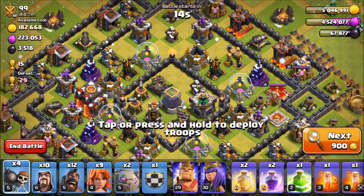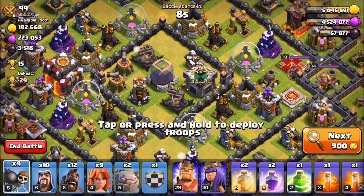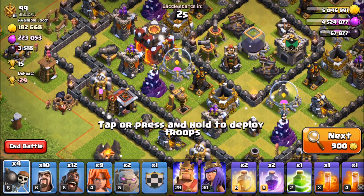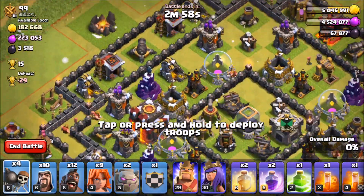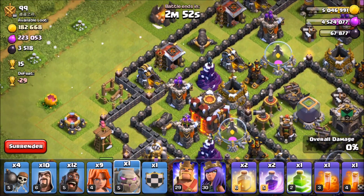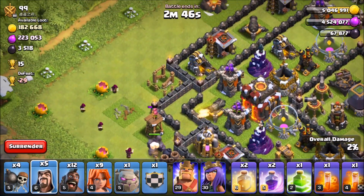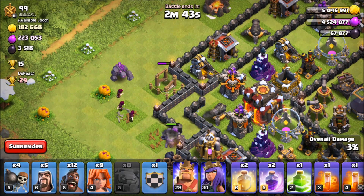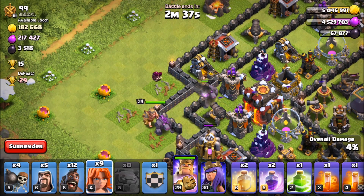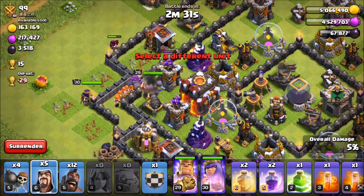Here we go, we got another easy base as far as the town hall location. Ideally we'd like to go in on this hero side, but do we go for the town hall or the heroes? This is a tough call. Are we going for the three star or just the bonus? There's a lot of dark elixir scattered around. Let's just go for the easy win — that's what we're here for. We see a giant bomb under construction, which will be good for our Hog Riders.